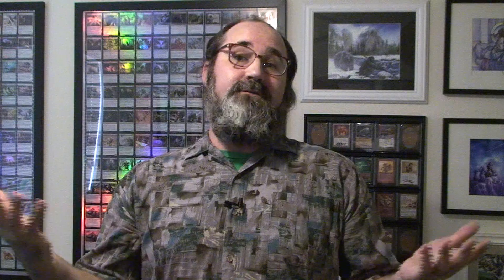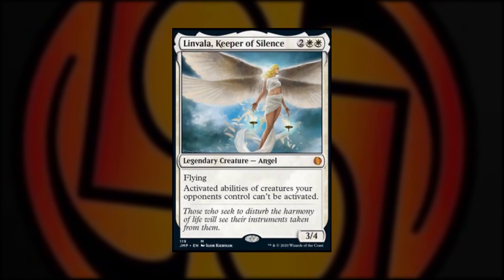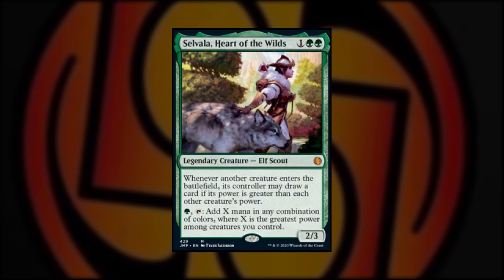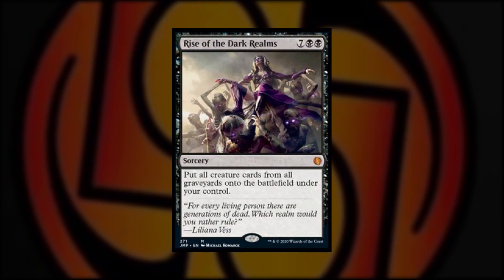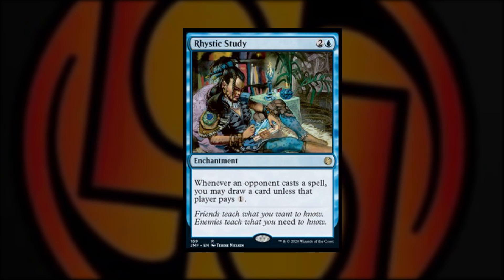With more than 500 reprints, we'd be remiss not to give a few a mention. There are definitely quite a few worth mentioning, such as Craterhoof Behemoth, Exquisite Blood, Selvala Keeper of Silence, Selvala Heart of the Wilds, Rise of the Dark Realms, Phyrexian Tower, Rhystic Study, and more. For many of these cards, it's great to see them reprinted so that more players have access to them. By printing some of these in Jumpstart, it keeps the secondary market prices in check without completely flooding the market.